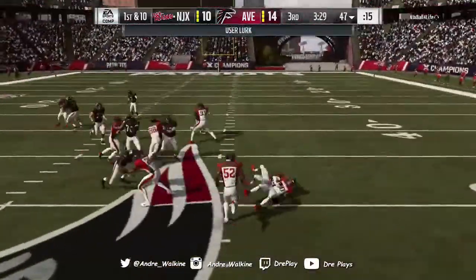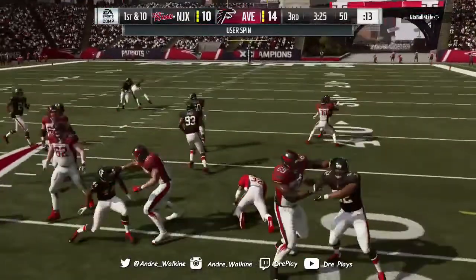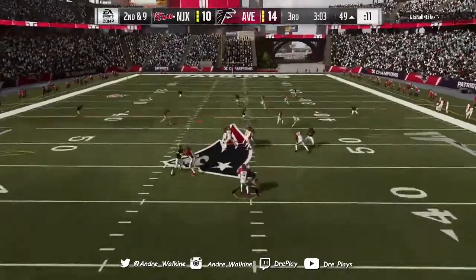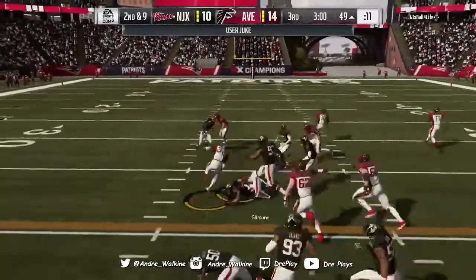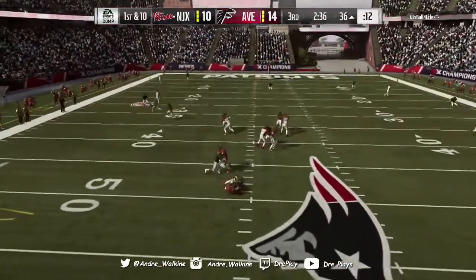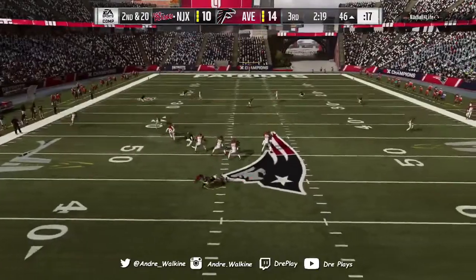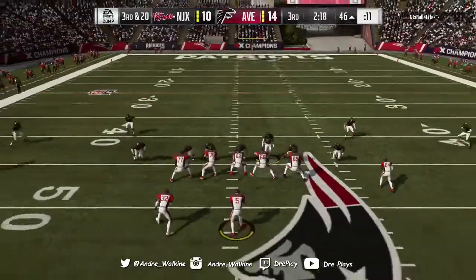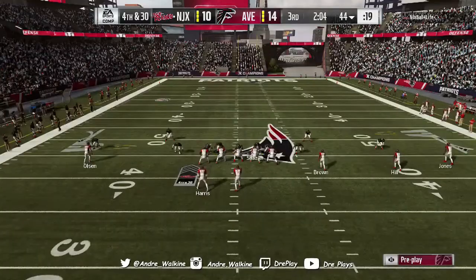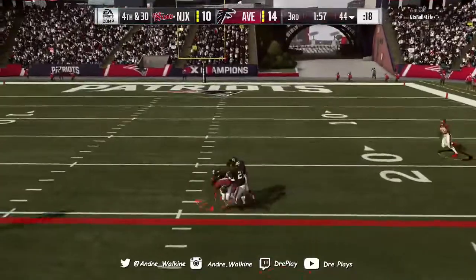I hate when that happens - guys accidentally blitz, they try to run up the A gap, get stuck, and then disengage from the linebacker sprinting backwards right at the moment I threw it. He actually got off the block and made the pick - I can't believe it. So I'm upset and I'm sending six every single time from here on out. Miles Jack screams at his neck - sack. Second down, Miles Jack screams at his neck - forces an incomplete pass. Third down, Miles Jack screams off the edge - sack. It's now fourth and 30. I backed off and only sent five and it was almost a mistake.